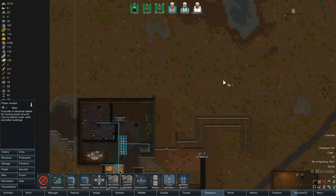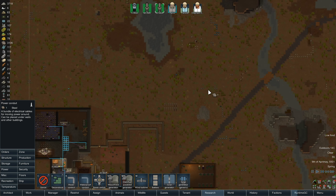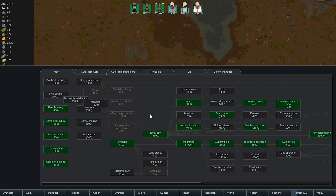We've got geothermal ready soon, so I'm thinking of doing geothermal over there. There's a geothermal plant over that way — I think that's the nearest one. Now, in trouble we're doing this. There we go. It's going to be quite hard to protect this. Let's do research.